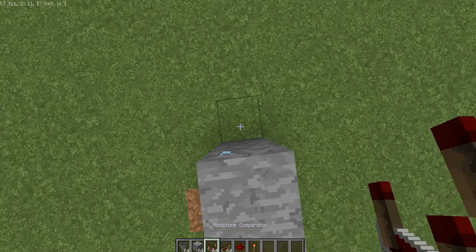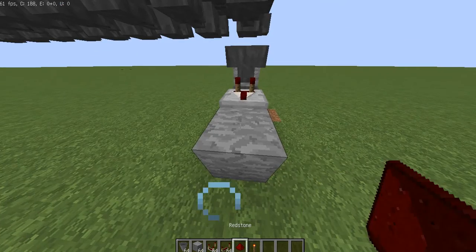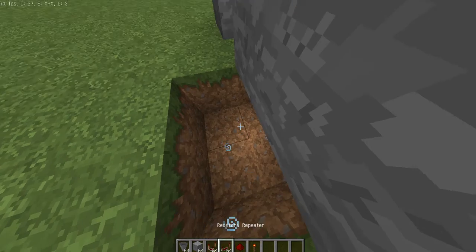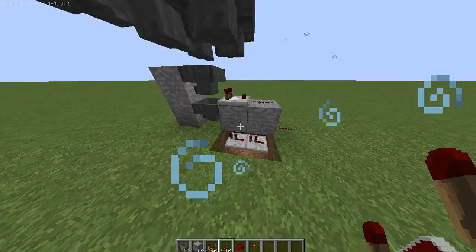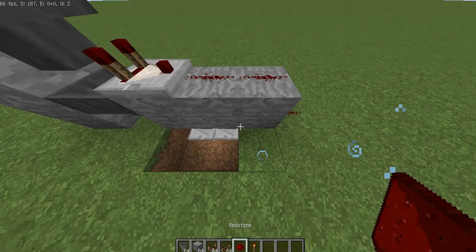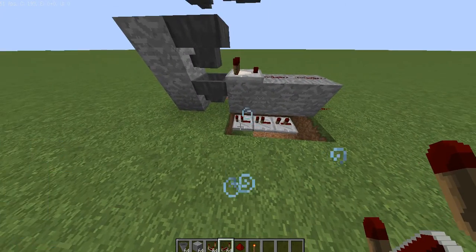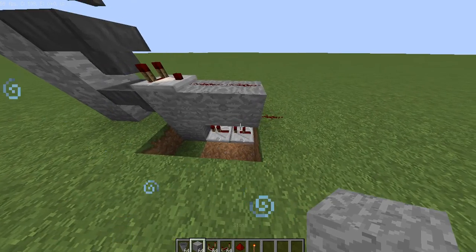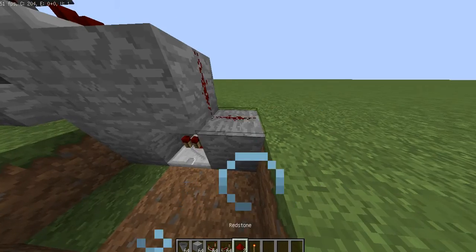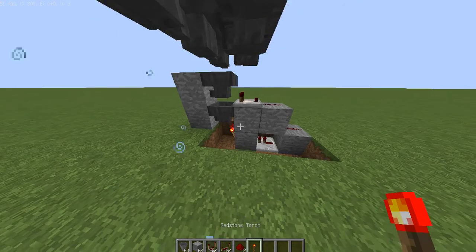You have to make the repeater be facing this way, like that. And then one block or two blocks will be fine. Then you go down one, and underneath like this, you go two back like that. It has to actually be two back like this, or else that won't work. There we go. And then right here, a redstone torch. So it should be like this.